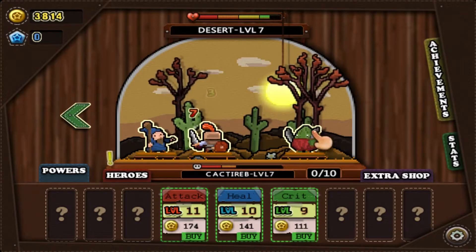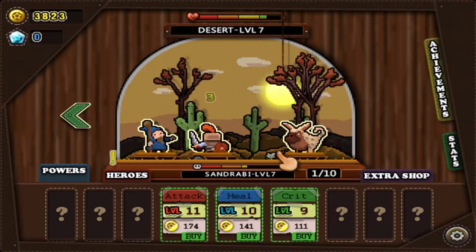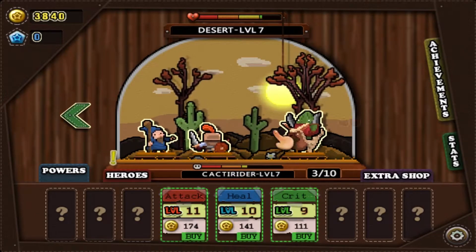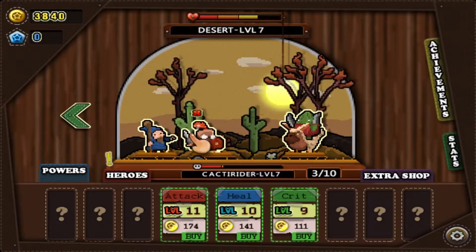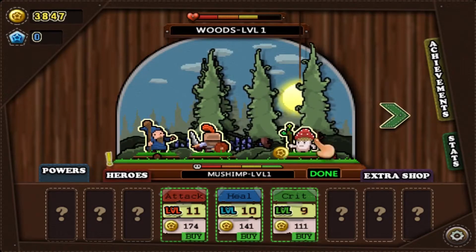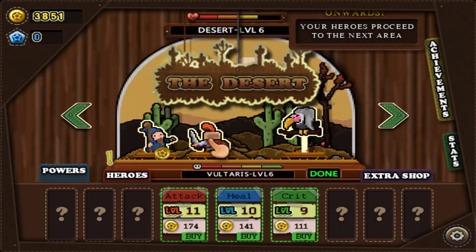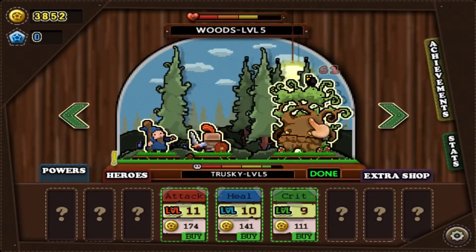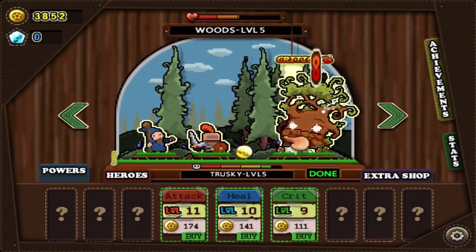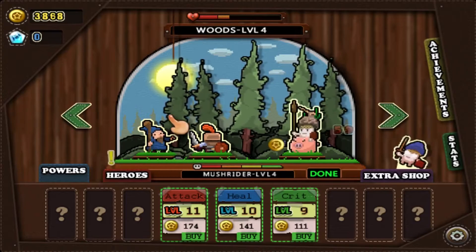Each level changes the background and scenery as well as the difficulty. On a higher level you'll be facing tougher enemies and higher risk, but also earning more money. You get different biomes — there's the woods level, the desert, and more, along with bosses such as this one here. It's a fairly tough boss, and upon killing him you'll get bonus gems, which I used to unlock the wizard character.